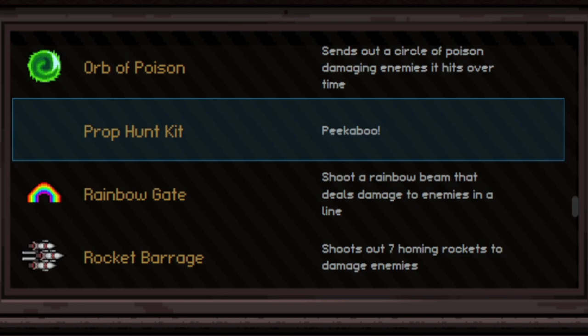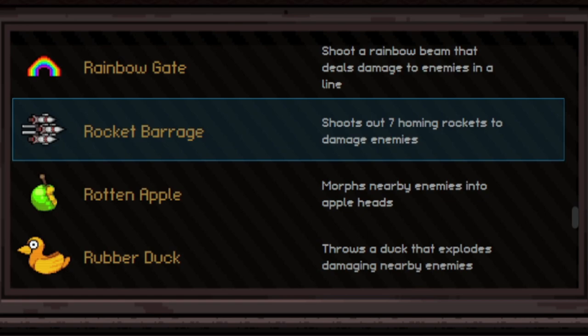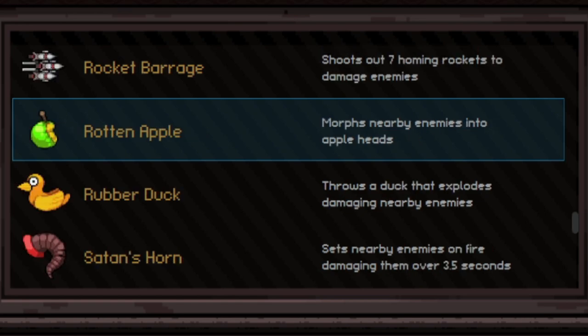Prop Hunt turns you into a prop on the ground — worthless, don't pick it up. Rainbow Gate shoots a beam of rainbow light in a straight line through all enemies — decent damage, not bad. Rocket Barrage shoots seven homing rockets off your body toward the nearest enemies — slow and doesn't do a lot of damage but okay. Rotten Apple is one I've used a lot in hardcore — when activated, nearby enemies turn into an apple which stuns them, letting you attack them at point blank range and take no damage. It also has a small cooldown. Does not work on bosses.